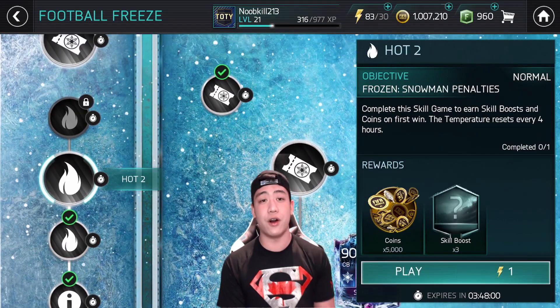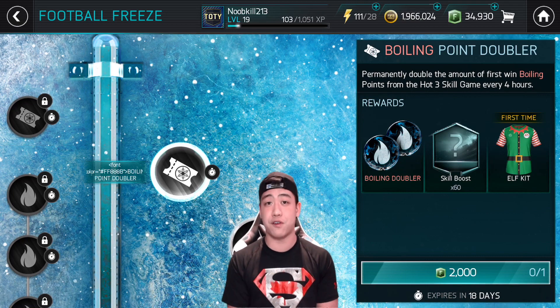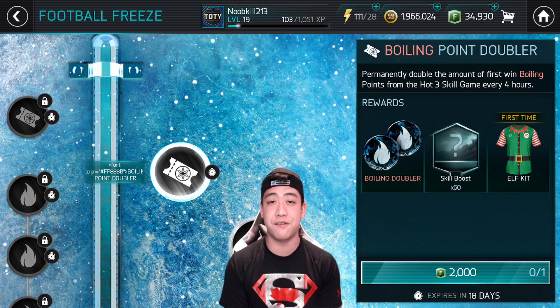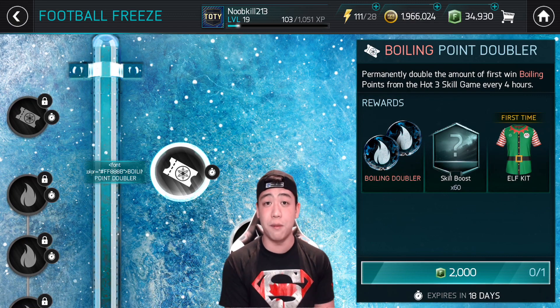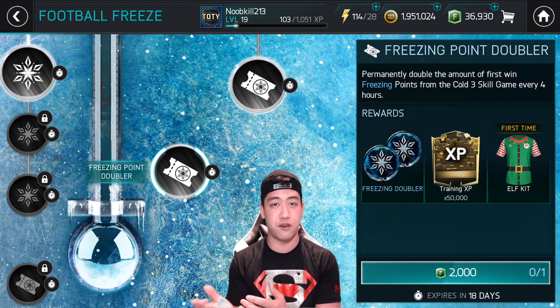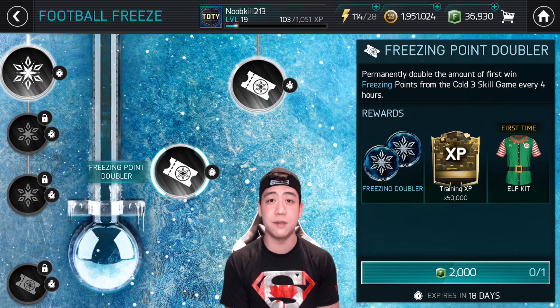There are doublers available for both boiling points and freezing points. If you're buying the boiling point doubler for the first time, it will give you the elf kit and it costs 2,000 FIFA points — it also gives you skill boosters. If you go for the freezing point doubler, it gives you the elf jersey for the first time, a doubler chance for freezing points, and a lot of XP.